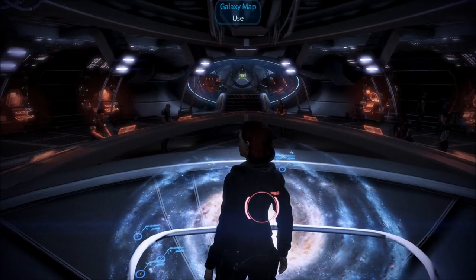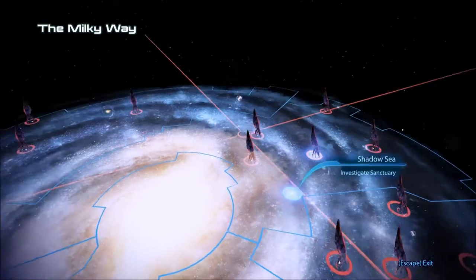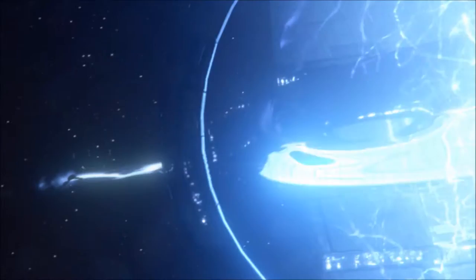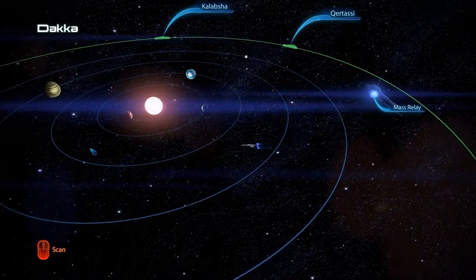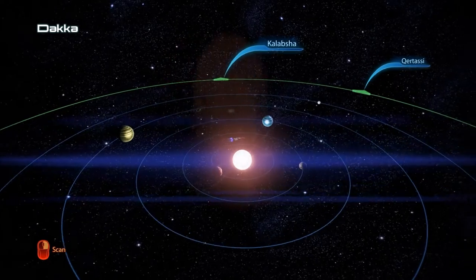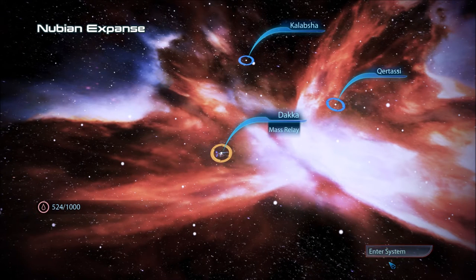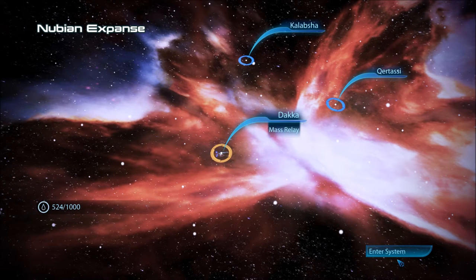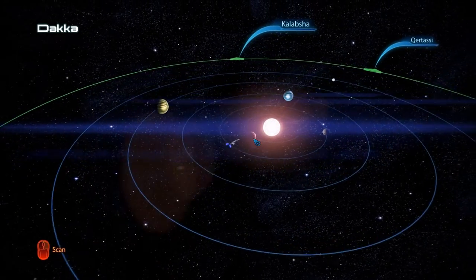Welcome back to the Mass Effect 3 let's play. We're headed to the Nubian Expanse again - the Dhaka system. We also have Kalapsha and Kirtasi. We're really low on fuel, so let's see if we find any in this system before we go to our gas station in the Horsehead Nebula.